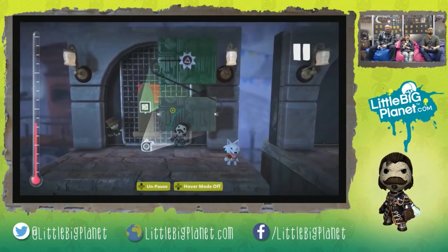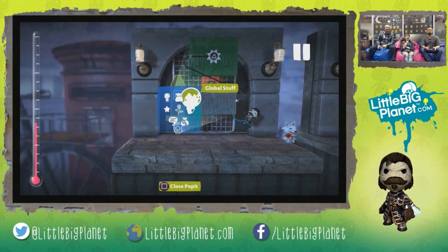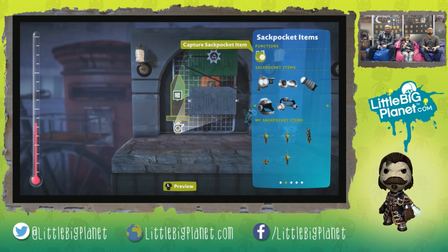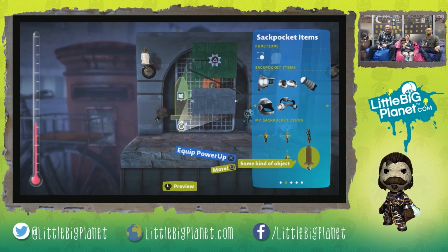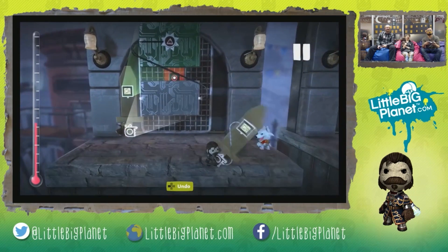Let's go ahead and test it out. We can go to our global stuff and then switch over to our sack pocket items and capture our new power-up. Bam! It has shown up over here in our new power-ups. If we want to go ahead and test it, we simply press X. My Galahad, what a mighty sword you have!